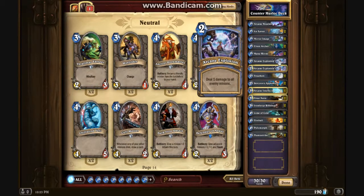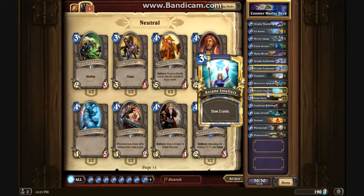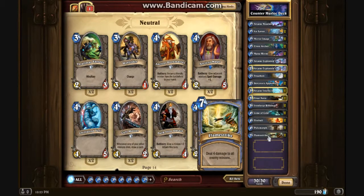Two Mana Worms, two Arcane Explosions, two Frost Bolts, two Sorcerer's Apprentices, two Arcane Intellects, two Frost Novas, two Ironforge Riflemen, two Cone of Colds, two Pyroblasts, two Polymorphs, and two Flame Strikes.